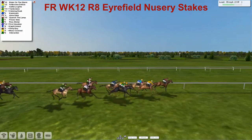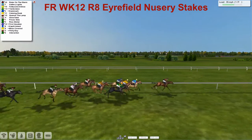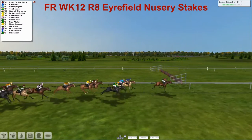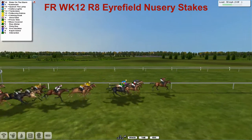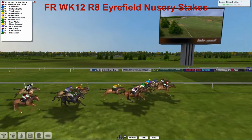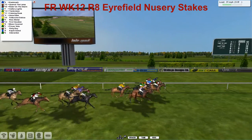Rider on the Storm still in the lead, going on from Gallery Lights now. Cashmark on the inside, Tombstone challenging on the outside. Inside the final furlong and Rider on the Storm still leads. But Quench the Lamp is roaring down the field — going to catch it up inside the half. Rider on the Storm, Quench the Lamp, Cashmark in between them, and I think Cashmark is going to take it!